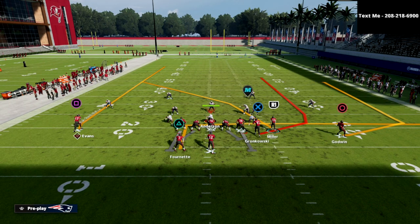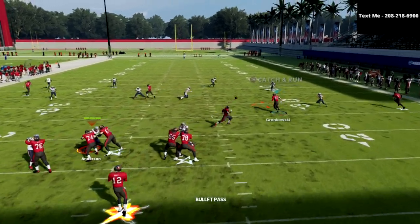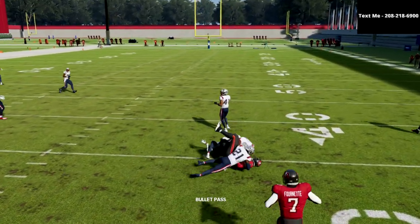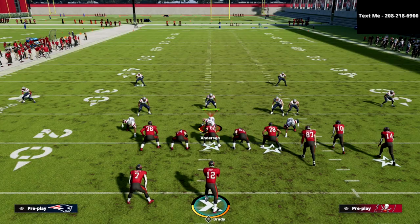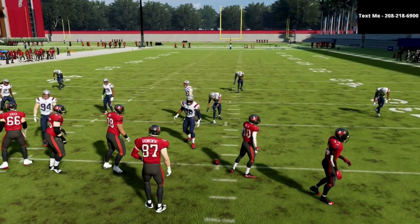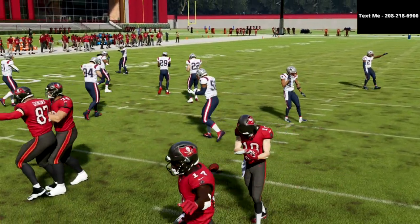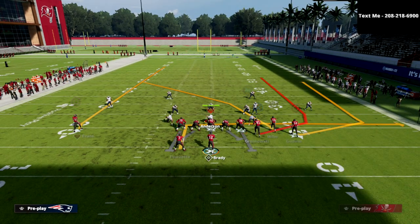One thing you can also do with this is motion Chris Godwin, the outside slot receiver, to the outside. The reason you want to do that is because it's going to leave this little seam wheel wide open to the tight end. Also, I want to let you know this is going to work on both hash marks — you can run this to the wide side or with your bunch to the short side.